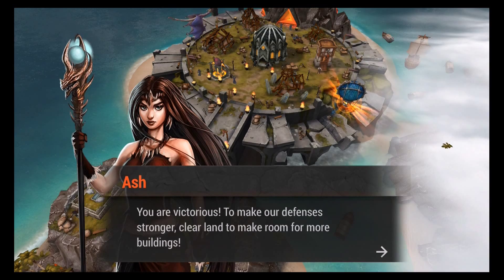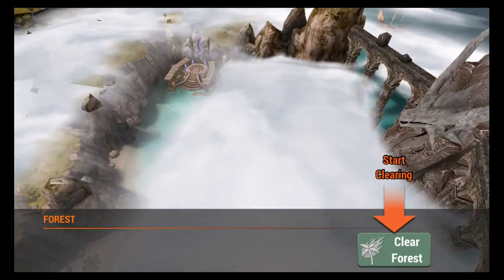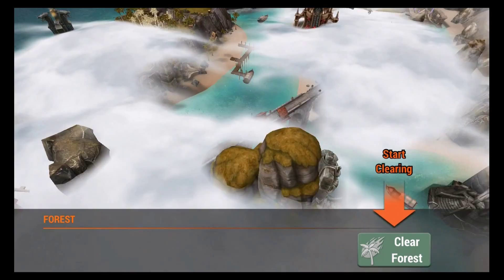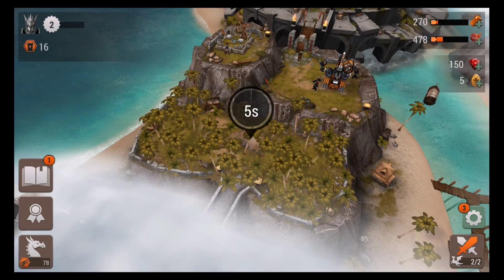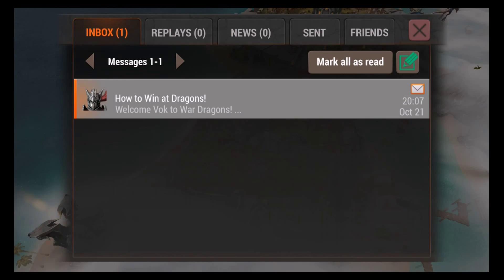Now let's start clearing some of this forest so we can expand. Your defenses can go all the way out to the edge, but right now we have to start from the beginning. Let's clear this one — your dragon comes to help. Thanks, Frigg!